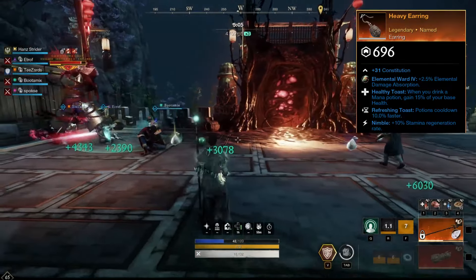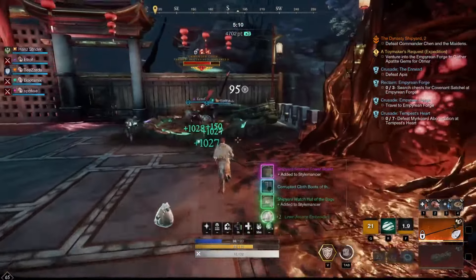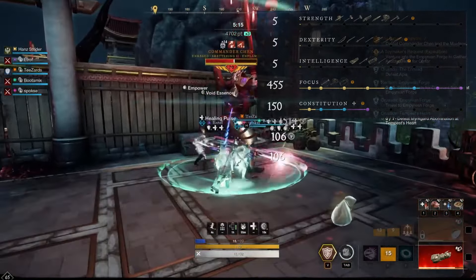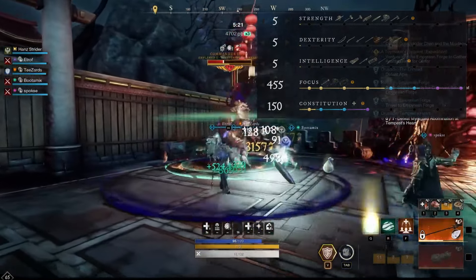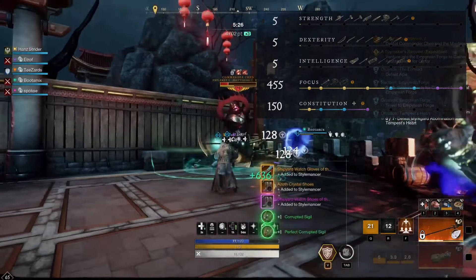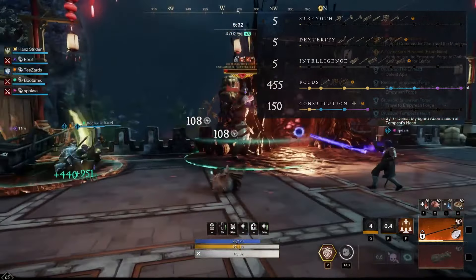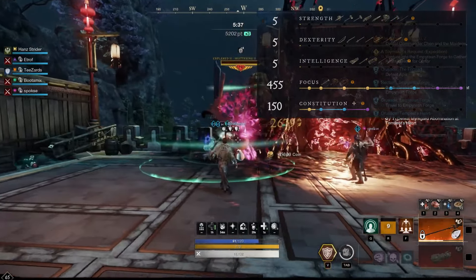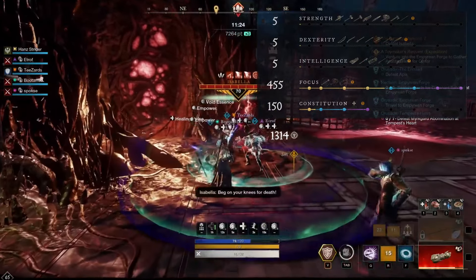For the earring, we are using Healthy Toast, Refreshing Toast and Nimble. For the attributes, we are using 455 focus and 150 constitution. As this build is focused on healing and playing with the life staff in hand, we put the majority of our points into focus. This provides excellent healing output and increases the damage of our life staff attacks. 150 constitution provides us with a healthy health pool and the attribute threshold bonus of plus 10% to max health from the 100 constitution threshold bonus.